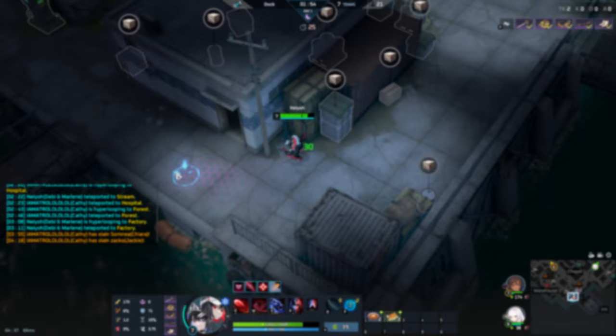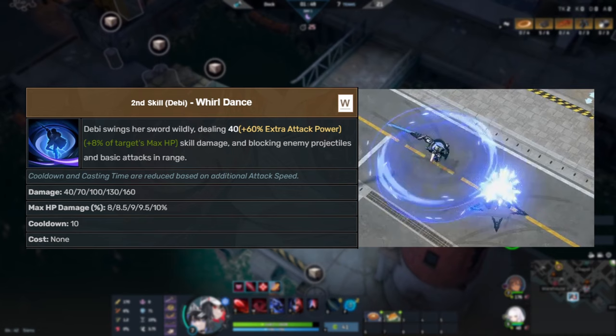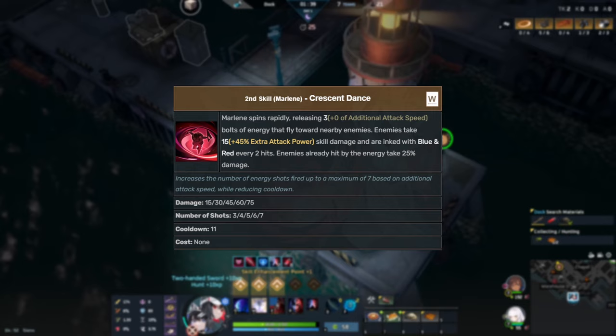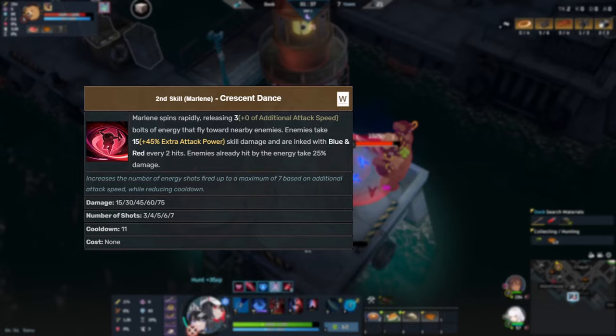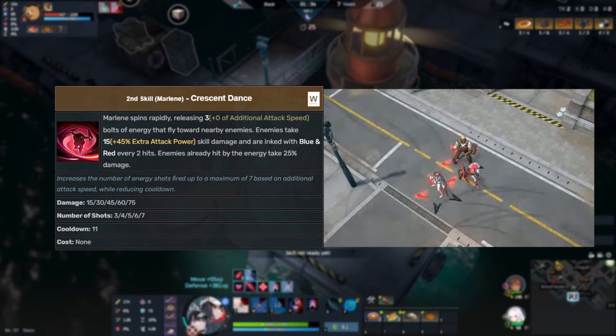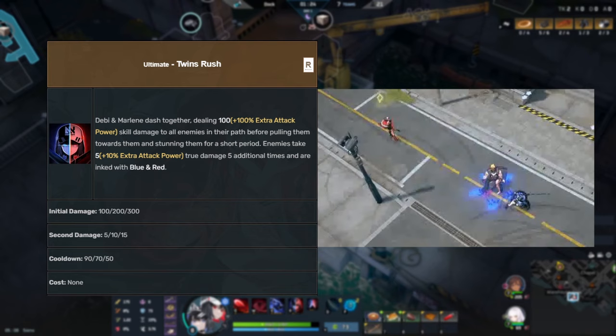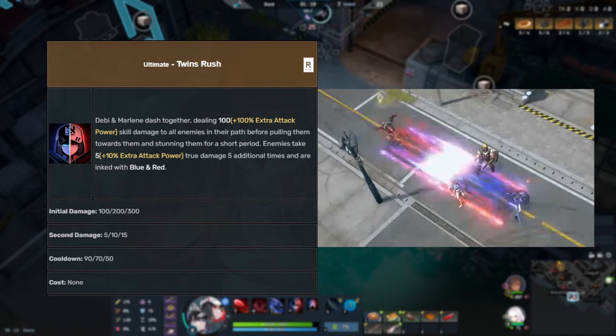Debbie's W is World Dance. She swings her sword in a circle, dealing percent target max HP damage, and also blocks projectiles and basic attacks during the swing. The speed of the swing also scales with attack speed. Marlene's W is Crescent Dance — Marlene goes and a bunch of projectiles fly out that deal a little damage; every two bolts that hit a target gain a stack of red. Finally, Twin Rush is a shared ability: a large dash that magnet-pulls the target it goes through and stuns them for a short time. Twin Rush also resets the cooldown of either Debbie or Marlene's swap ability.